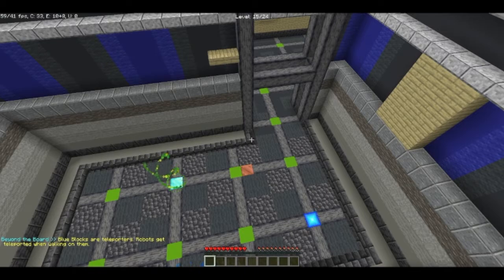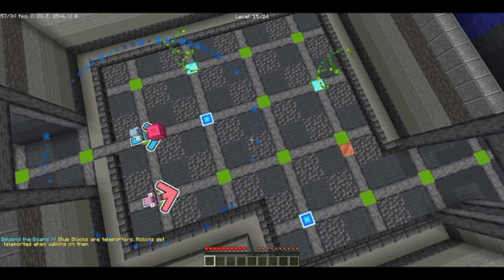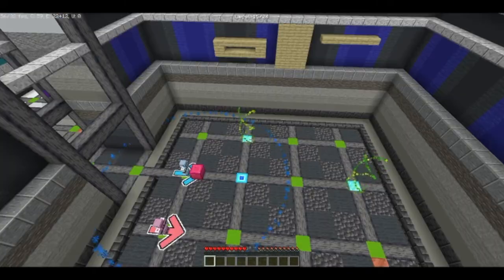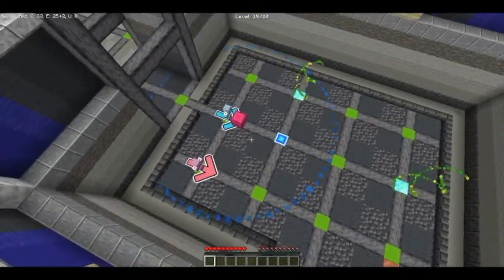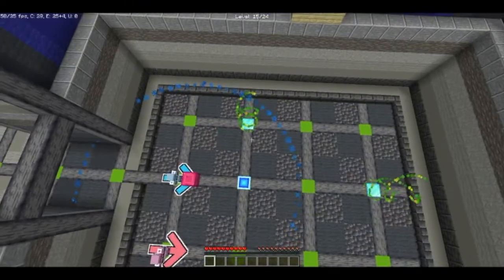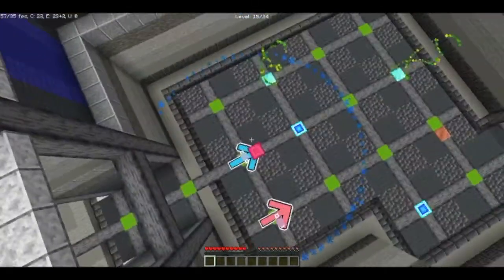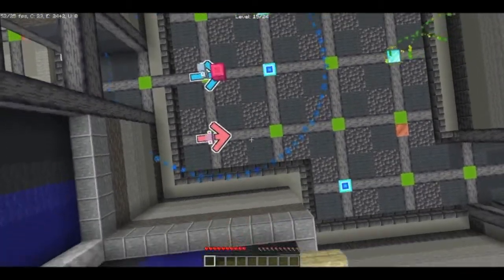Blue blocks are teleporters — robots get teleported when walking on them. I could have used that if you said that before, but no, you had to say it now. Okay. The blue guy is going to stand there, but when he stands there that doesn't mean he stops. Until they both stand on the same block, they stop.